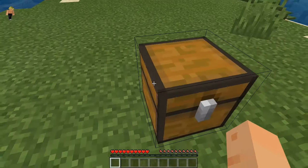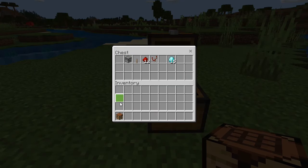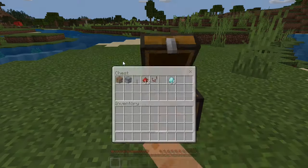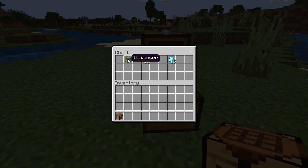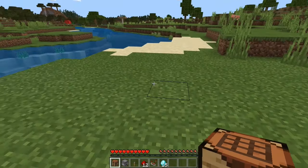You don't really need much for it. What you're going to need is a crafting table, a dispenser, a lever, redstone, a redstone comparator, and your 15 diamonds.